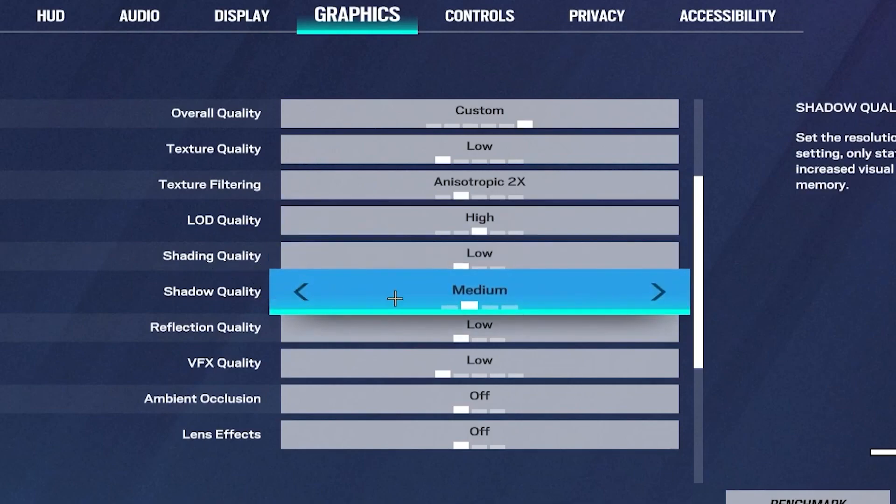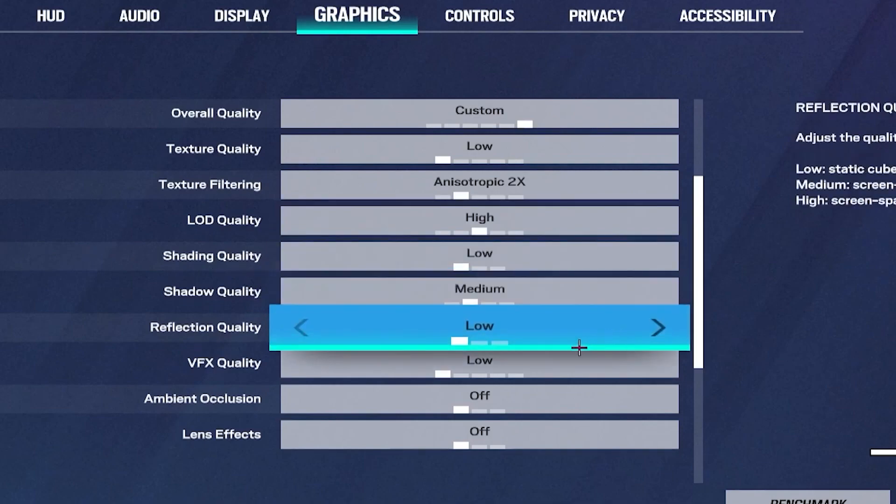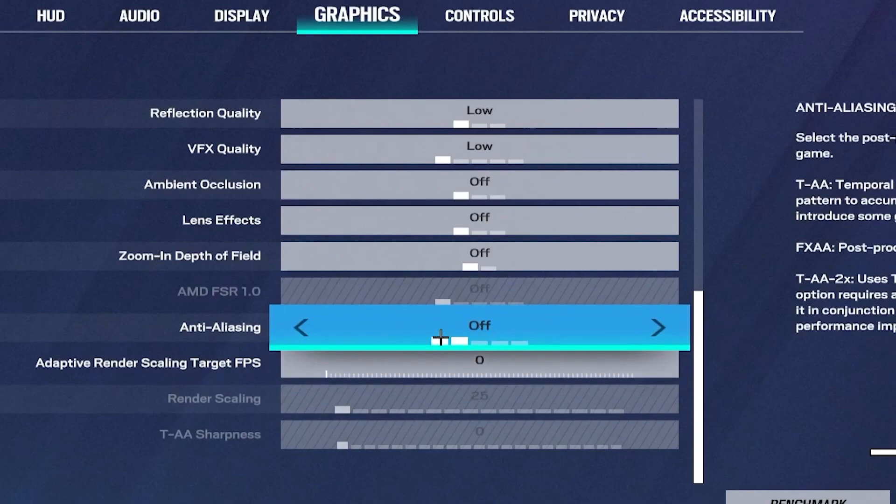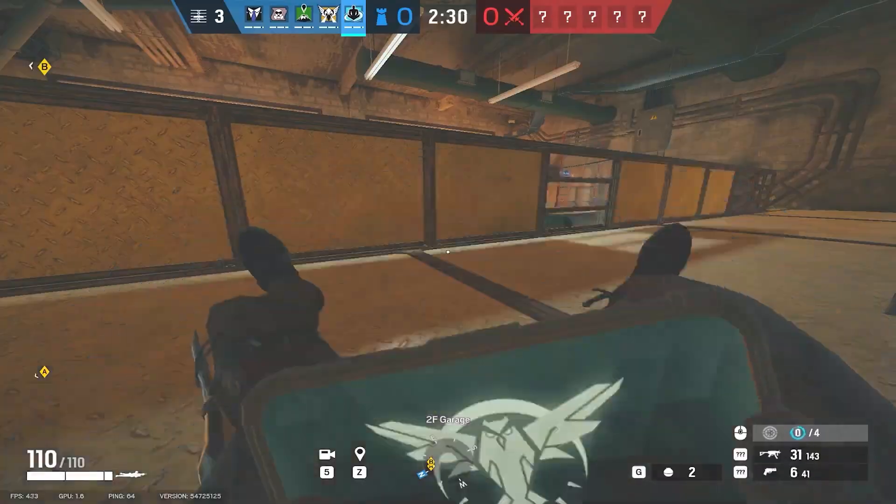Set Shading to 'Low,' Shadow Quality to 'Medium,' and Reflection Quality to 'Low.' All other settings can be turned off. For Adaptive Rendering Scaling Target FPS, set that to '0,' and turn off Anti-Aliasing.